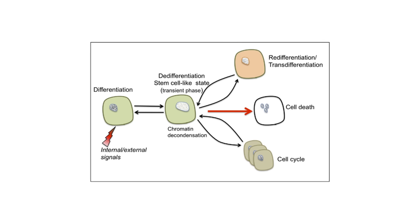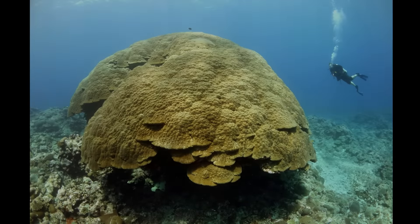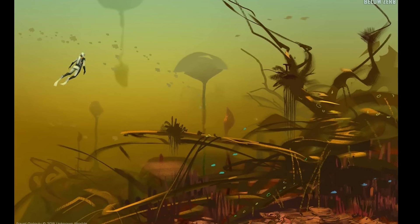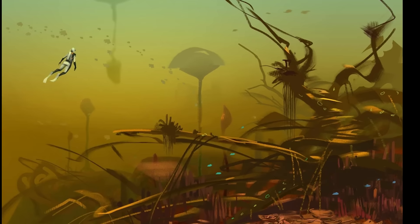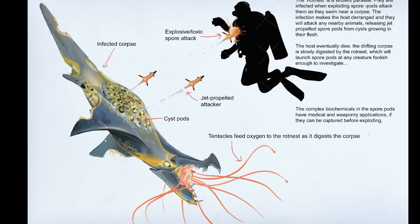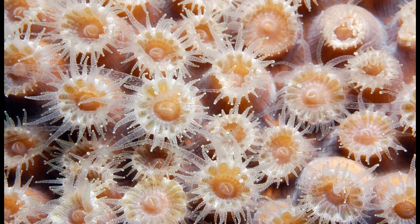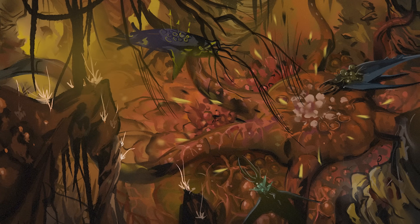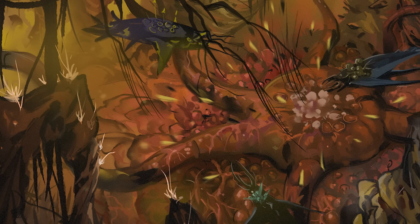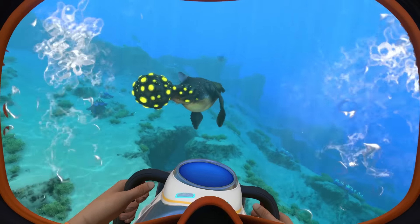Other organisms would simply be used as fuel by the Rotnest to create its own living structures through a process known as de-differentiation. When a cell has a determined purpose it can only complete that specific function, but by reversing the specialization process, the Rotnest would be able to reconstruct living tissue into new forms — twisted calcified structures acting as backbone for fleshy energy-storing masses and defensive pseudopods. Although the Rotnest may appear to be a mere parasite at first, everything it infects becomes part of the Rotnest organism. Over time it transforms into a massive connected life form, much like any other multicellular organism, with the only difference being its rather unorthodox method of growth.